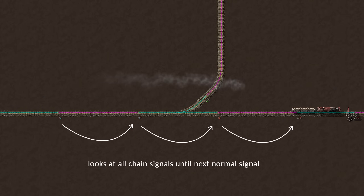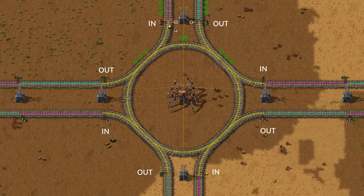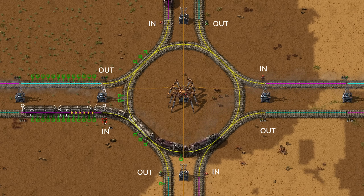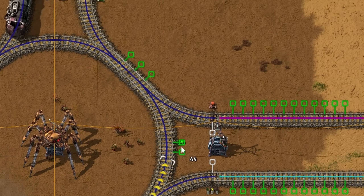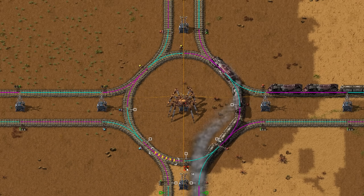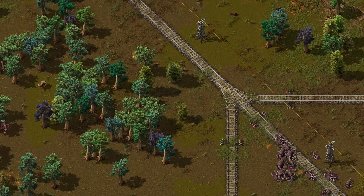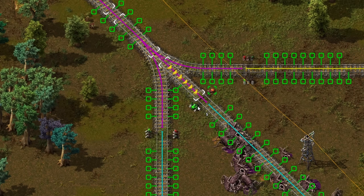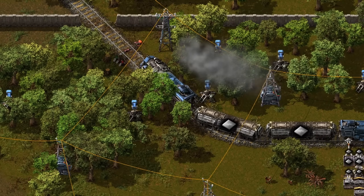To prevent deadlocks in intersections, use this rule: chain signals going into the intersection, normal signals going out. Inside the intersection, use chain signals to create more blocks so trains using non-intersecting paths don't have to wait. Chain signals have more use cases — you don't want a train waiting in the boonies because of biter attacks, so use chain signals to only let a train leave an outpost when it can go all the way into base without stopping.